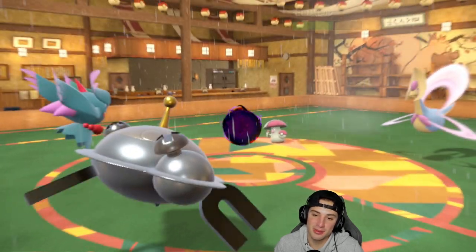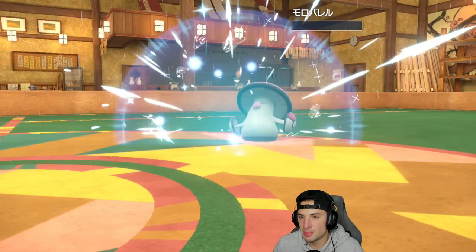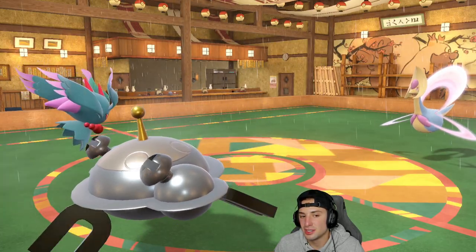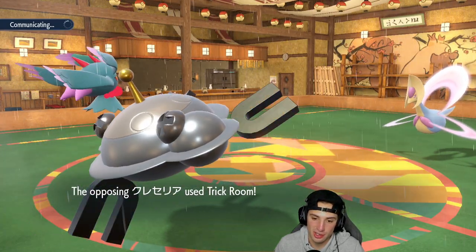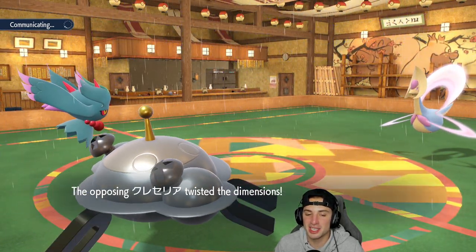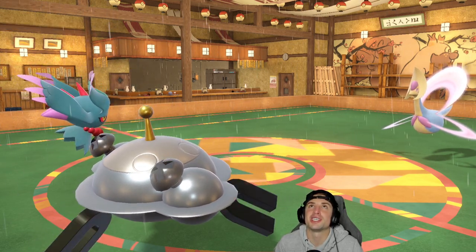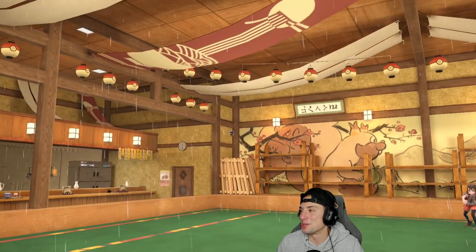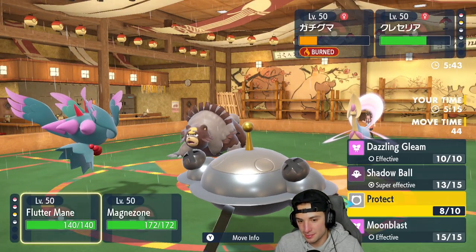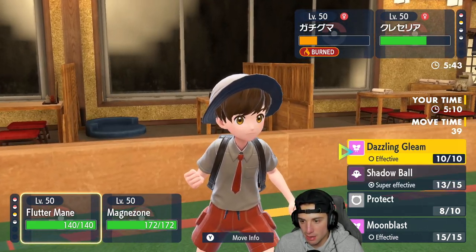I'm choosing Flash Cannon and doubling down on Cresselia, but Rage Powder blocks it — the bear man. The bear is going to win this match all day unless I swap into Pelipper, but Pelipper is asleep. There's no way I'm wasting another five Trick Room turns. This is just ugly — we're going to die to Earthquakes while none of my Pokemon on the field are touching the ground. The bear comes out, Magnezone is dead all day, so I go for Dazzling Gleam.